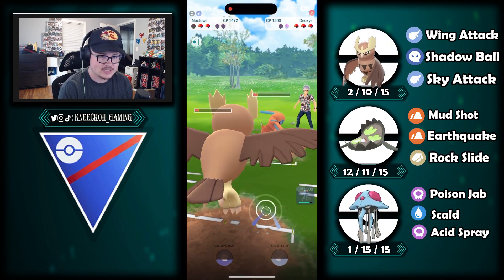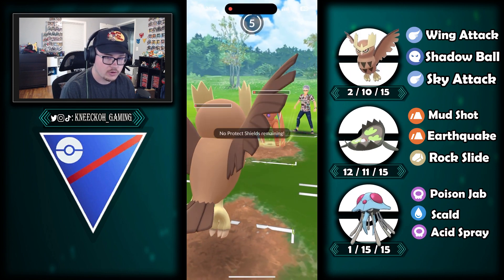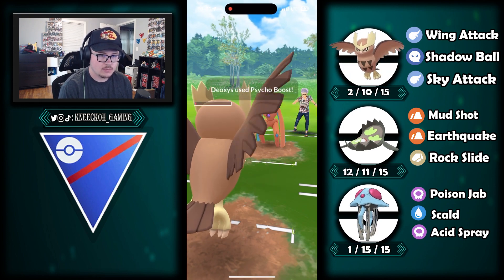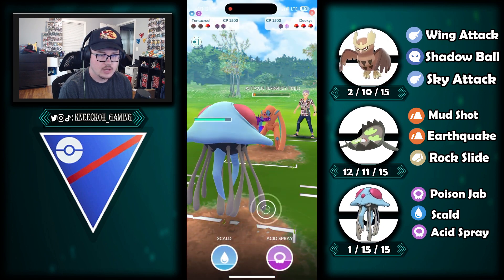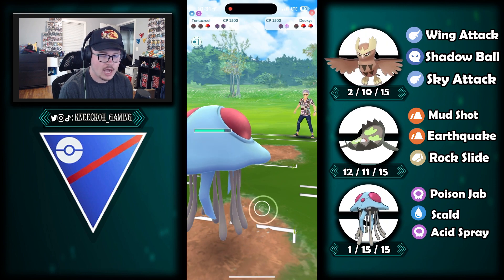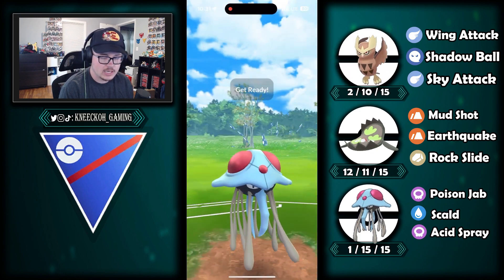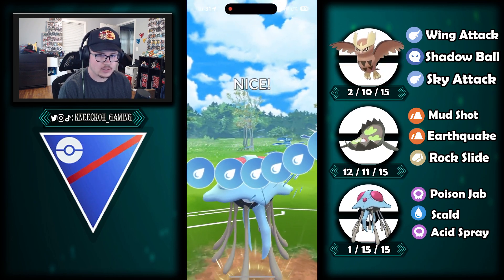Being a newer player with limited access to Pokemon, I'm in a really interesting situation. They go for a charge attack to knock out my Noctile before I can get to a sky attack — smart move on their part, remove the threat before worrying about forcing another shield. We are able to farm down Deoxys, but there are two Pokemon left and we are out of shields — really nerve-wracking.